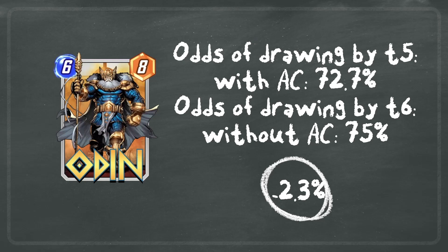Next, let's look at a card like Odin, who you want to play on turn six into a location you've already committed powerful on-reveal effects to. The odds of drawing Odin by turn five with America Chavez is 72.7%, because on turn six you will draw America Chavez instead. But the odds of drawing Odin natively on turn six without America Chavez is 75% — so this is actually a negative 2.3% difference, and is an example of when you don't want to include America Chavez in your deck.